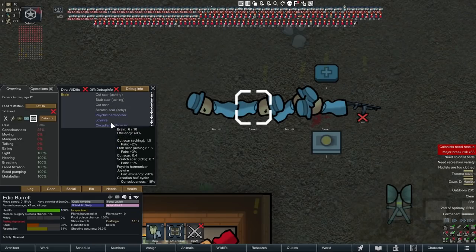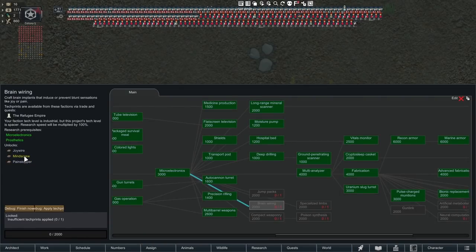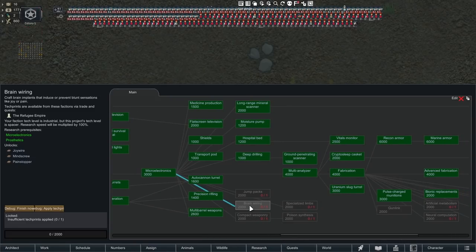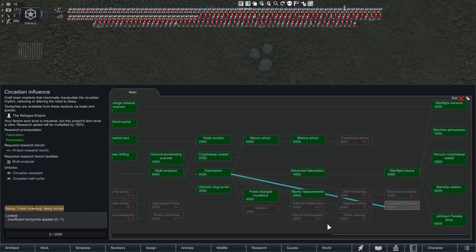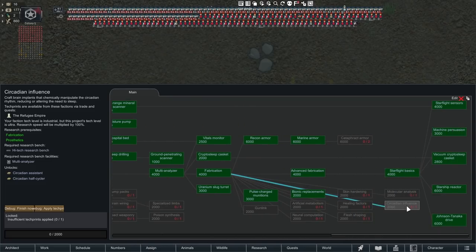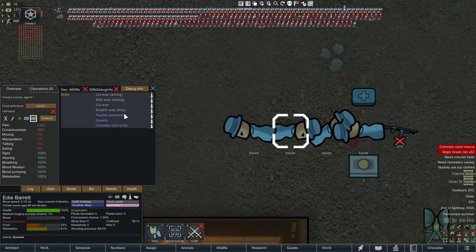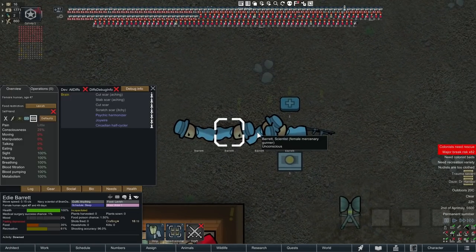For 60 percent brain damage, it's pretty easy — a joy wire and circadian half-cycler takes them below the threshold. The circadian half-cycler is more difficult to get: under research, brain wiring unlocks the mind screw, pain stopper, and joy wire — those are made using only components at a machining bench. But the circadian half-cycler requires the circadian influencer research and tech prints to unlock. Early on you'll probably have to buy these, and the psychic harmonizers you'll also need to buy — but they're reasonably common at towns.